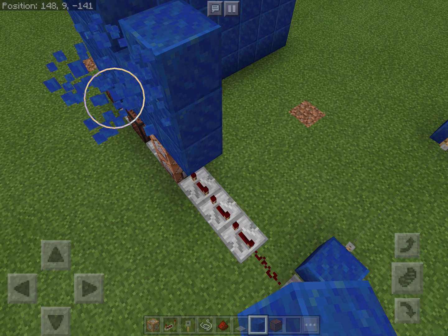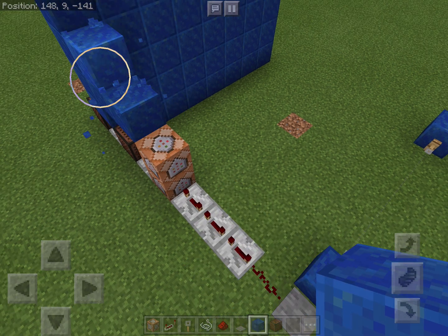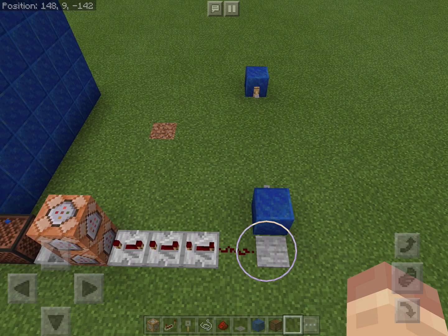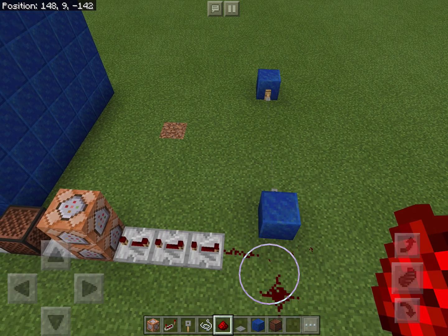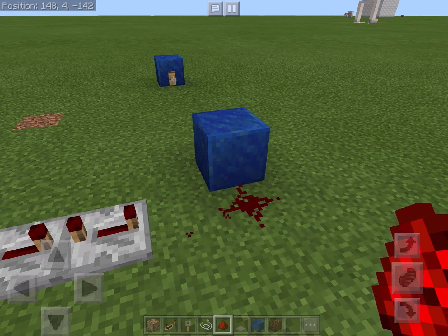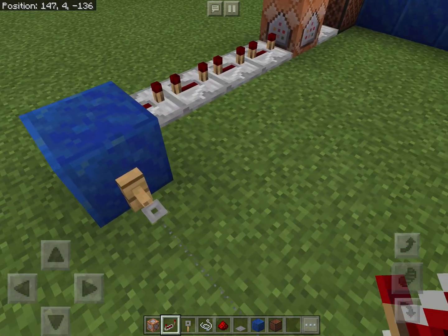We're not gonna do any walls, it's gonna feel like it. I can do walls if I want, I can put a friend with this — it's probably not going to get scared or something. It doesn't matter. Now I can place the pressure plate, and when you're done, connect it to the tripwire hook. Okay, you can make more if you want.